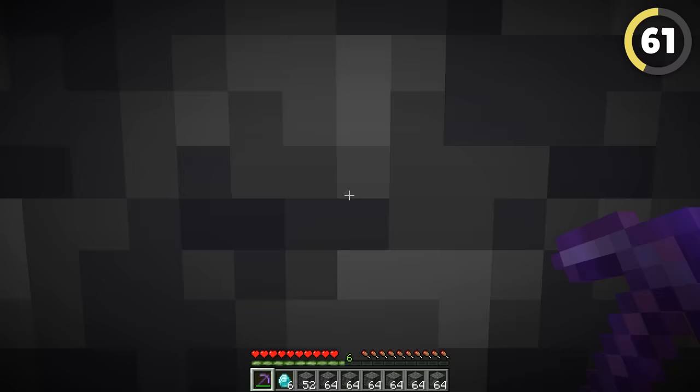They say the safest base is a hidden one. So how do you break in if you can't even find it? Look for the FPS drop. If you turn on the FPS counter using the settings on your PC or FN+F3 on a Mac, you can see how fast your game is running. If there's a bunch of entities nearby like chests, players, or armor stands, the FPS will take a slight dip. That means the base is nearby — start digging!